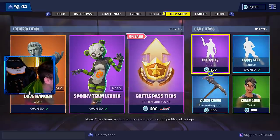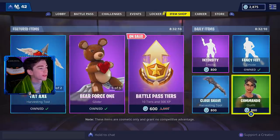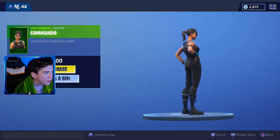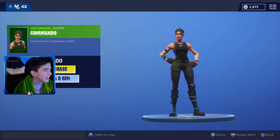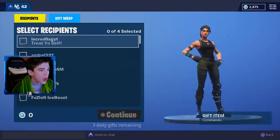What skin are we going to buy? We're going to go ahead and buy my little brother the Commando — I don't think Aiden has this skin. As you guys can see, it says 'Purchase' or you can buy it as a gift, so we're going to go ahead and do that.